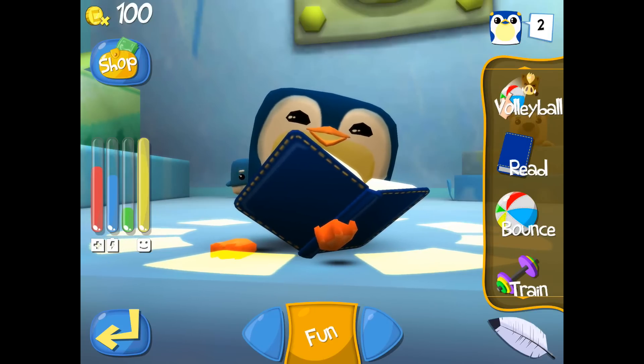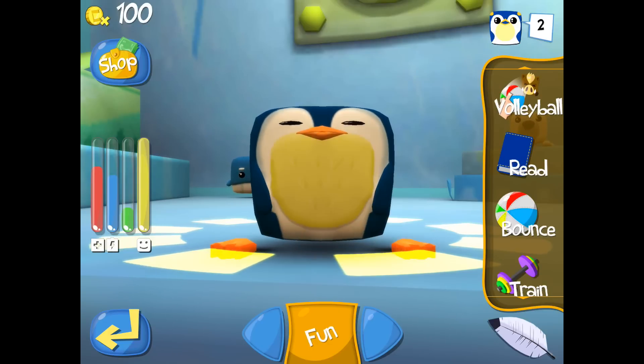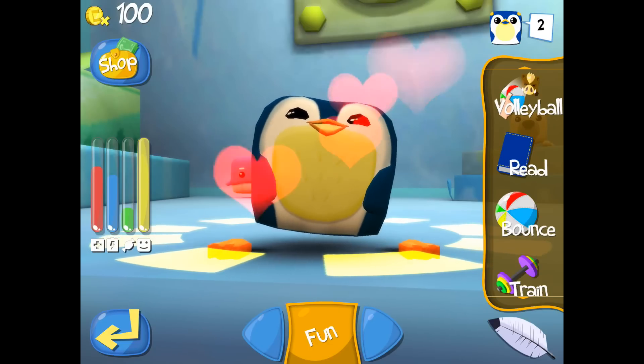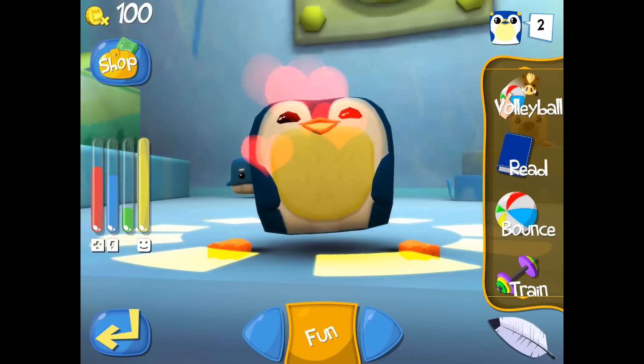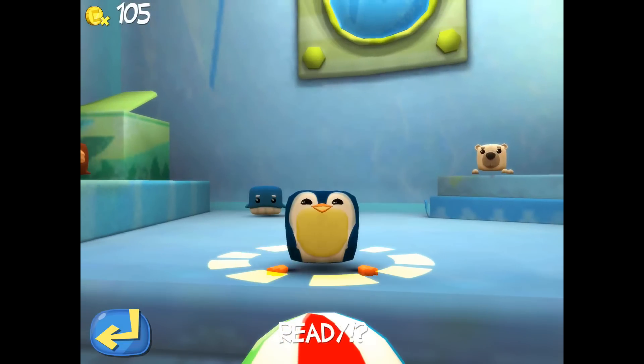All of these activities help to level your Coupet up, which you can see in the top right-hand corner. You can also see his coins — you can buy coins, or you can play the games to increase your coins, and use those coins to buy food and clothes.